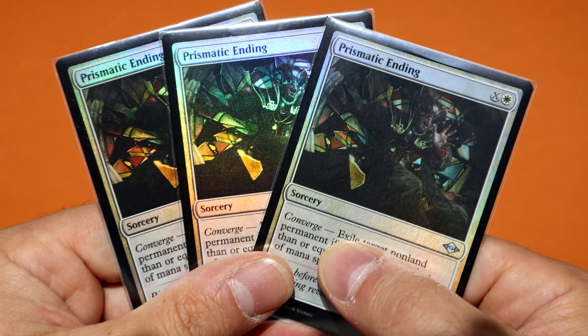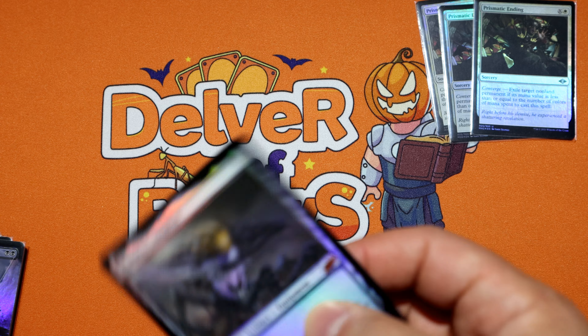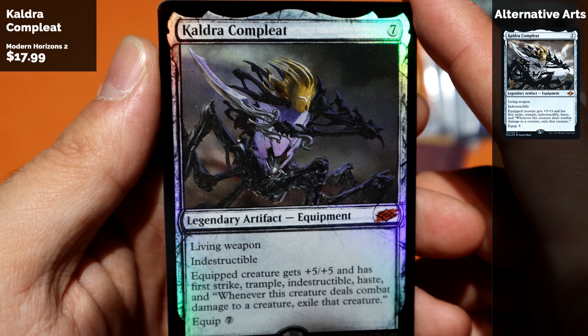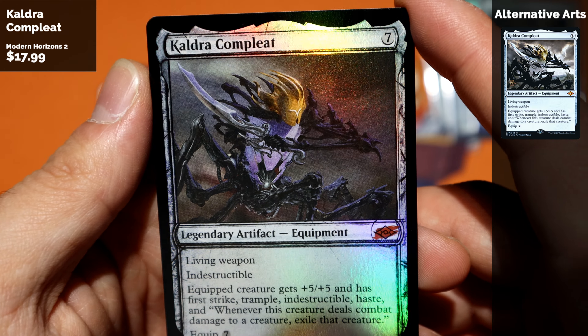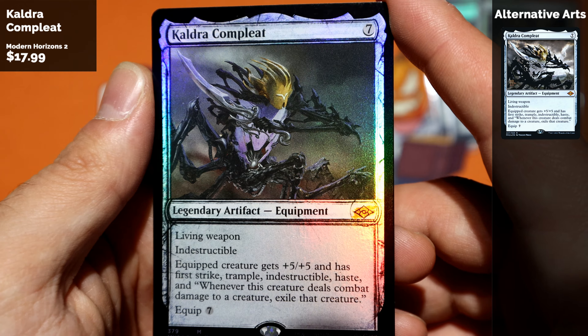Recently upgraded some of my Stoneblade decks to include a Stoneblade package, and that of course meant I had to get more of these — artifacts. Batterskull: brutal card when it comes onto the battlefield.